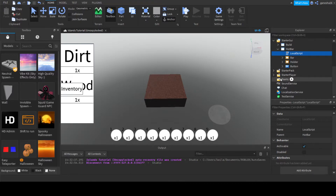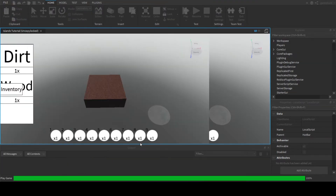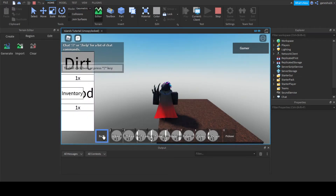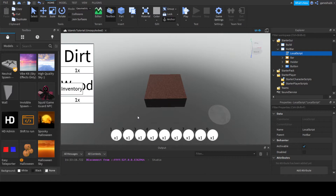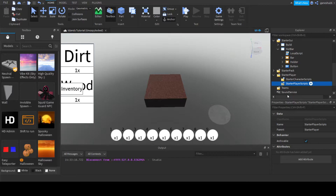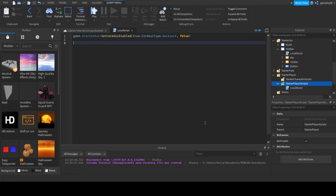The first thing I think we should do is make it so that you don't see the tools — like this stuff — so you can't see the stuff that Roblox made for you, because I feel like that just makes it worse when you can see what you have instead of actually having to click one, two, three. So I'm going to open this up and add a local script and say game dot starter GUI dot set core GUI enabled, enum dot core GUI type dot backpack false, essentially setting the backpack invisible.